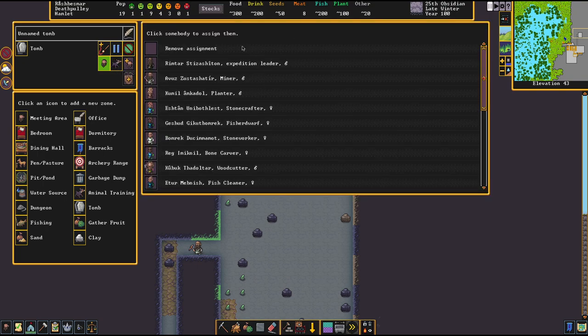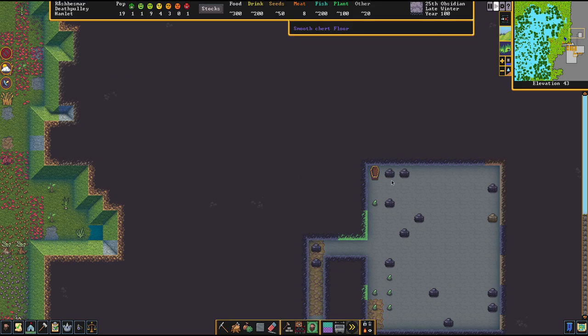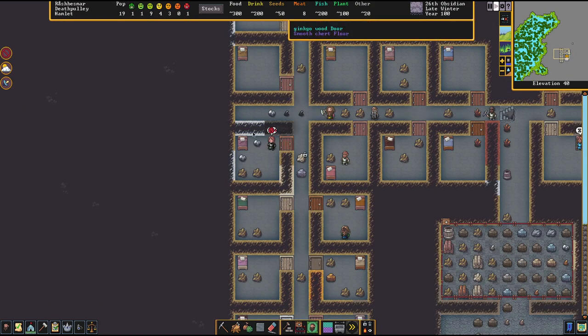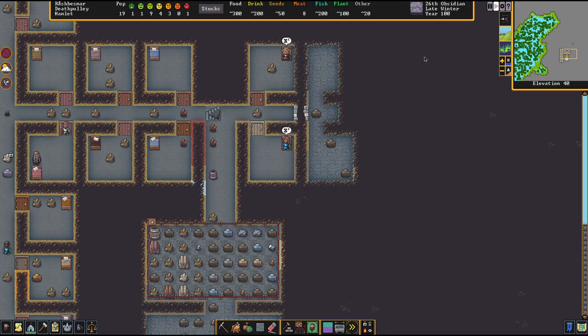You can also assign someone who's currently living, so whenever they do pass away they automatically get placed in that tomb — you can make it very nice if it's a person you think is deserving of it. Once we do that, they're going to go and find that person who's deceased. As you can see, it has already been put in. Going back over here, everything is cleaned up — all that's left is her items. Her body is in the coffin.